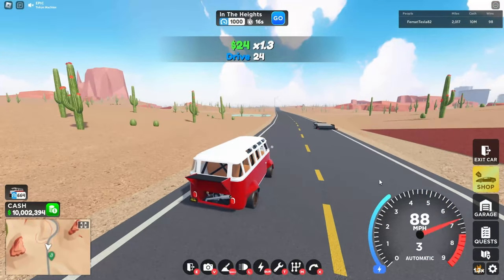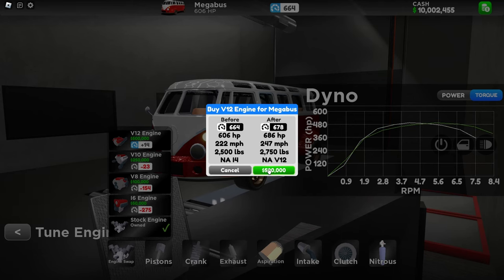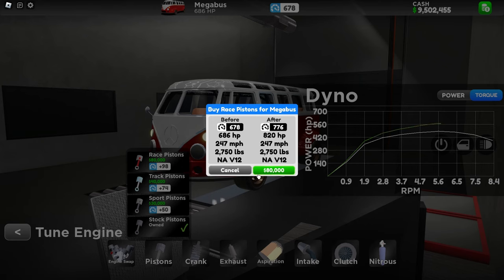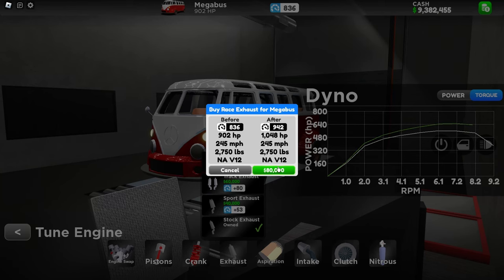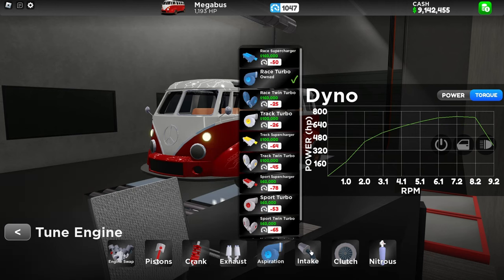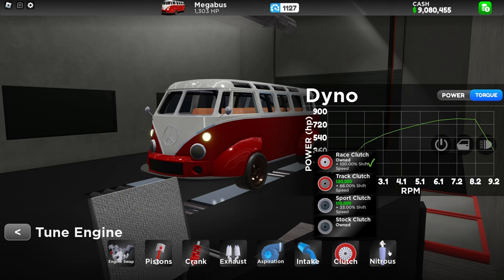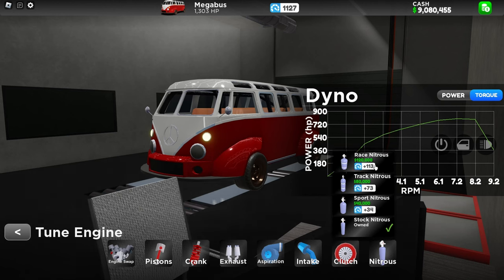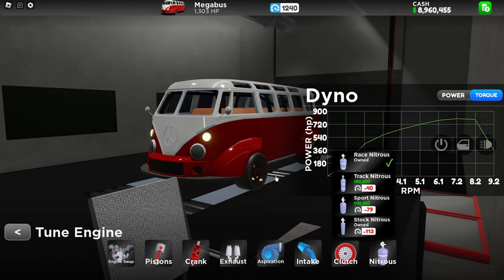Alright, so now let's fully upgrade this car. Engine — we're gonna put V12 engine, cause why not. Piston — raise piston. Crank — raise crank. Exhaust — raise exhaust. Aspiration, intake — raise intake. Clutch — raise clutch. Nitrous — we're gonna get the race nitrous. Of course. Oh my, it's kind of expensive. Oh my goodness, I just lost about a million dollars right now.